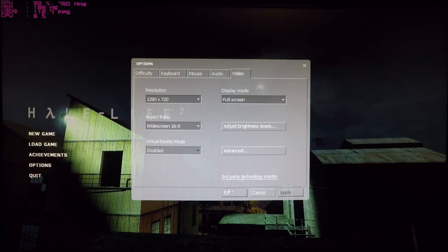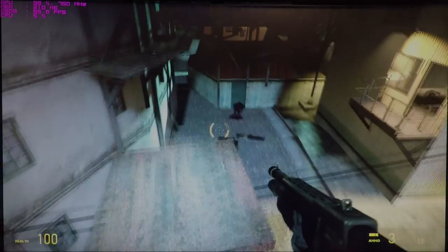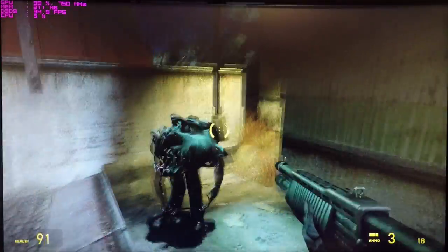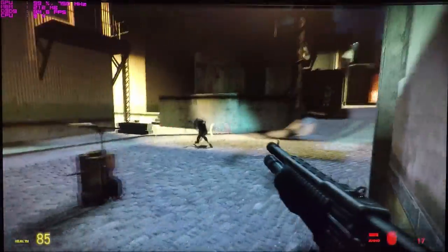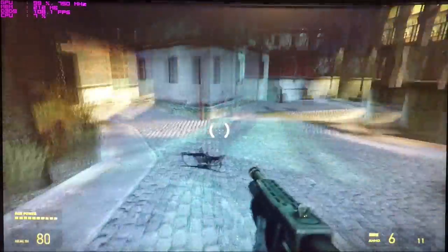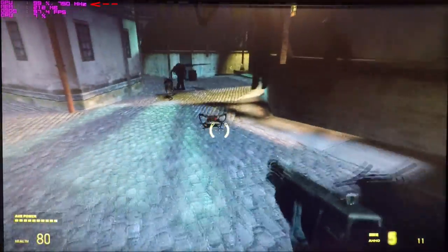The first game in our suite of tests is Half-Life 2, running at 720p with mainly the high presets enabled, minus water and shading details. And as you can see, it's running quite well. Not that Half-Life 2 is a terribly difficult game to run, but it is running at a smooth frames per second, and we're only using about half of the available memory.